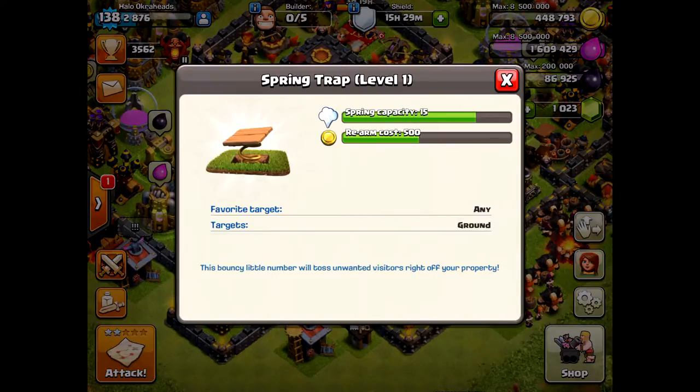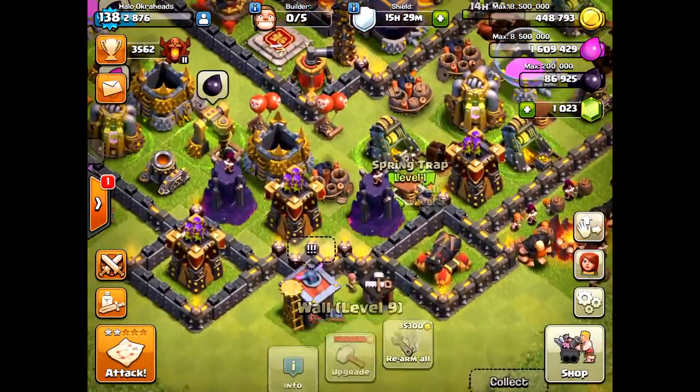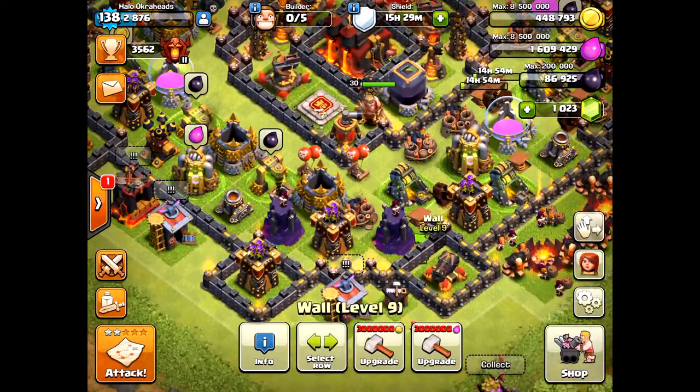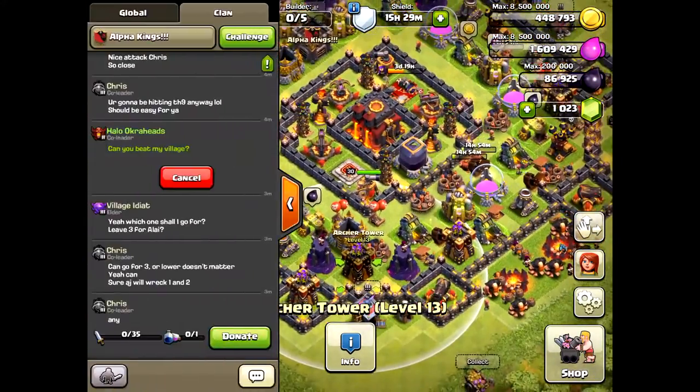Here's the new spring trap — not expensive to upgrade, only 500,000. I will be upgrading those. They're easy to upgrade and you must get them. And of course, the new walls with the rubble effect when they get knocked down — I really like that.